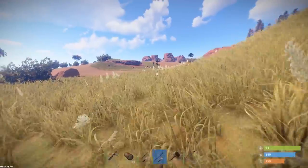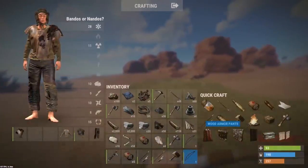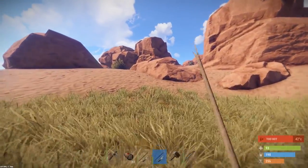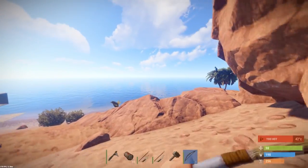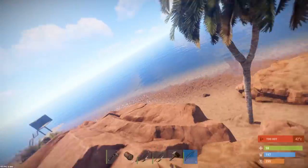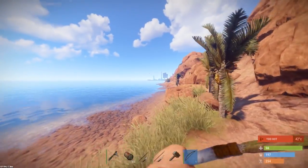Cheers dude for the goodies. Easy mate, in and out, lots of jazz. All of that stone is now gonna go in the house which is amazing. For the next episode we should be in the house and looking to expand into the water, cause we've got all the stuff we need. The next episode's gonna be so sick. I'm gonna get all of this back to the base and start planning where I'm gonna be building this water base. See every single one of you in the next one.